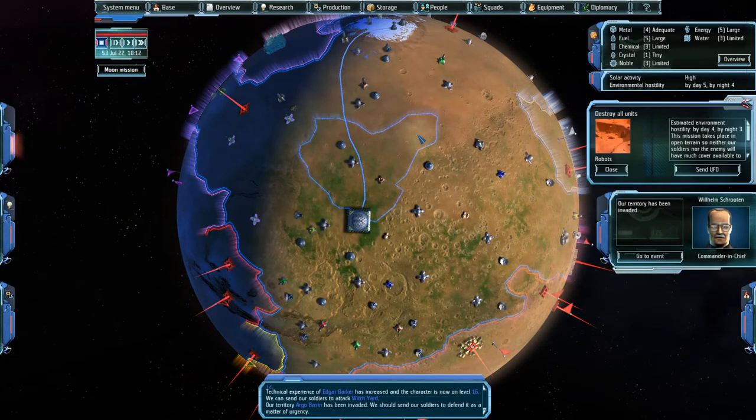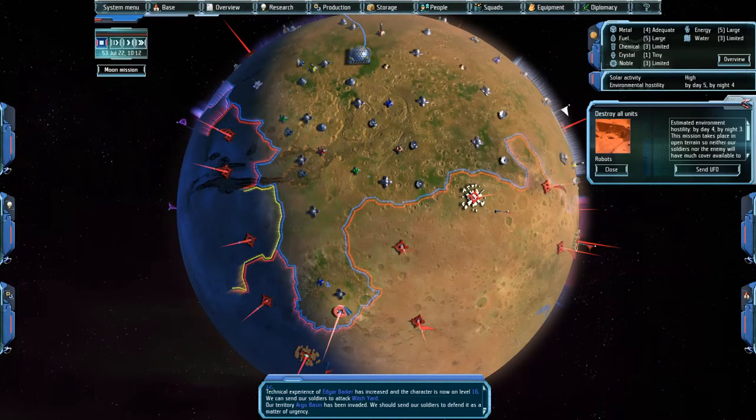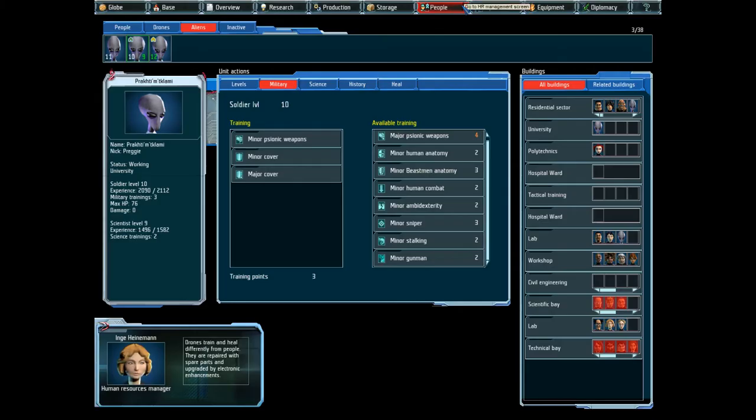We can attack new territory, but our territory has also been invaded. Argo Basin — that's down here. Beastmen — destroy group of units. It's not actually so bad. I can do this by day. Cool, let's go in there by day.